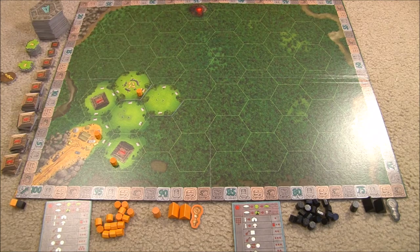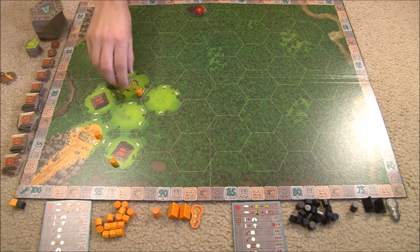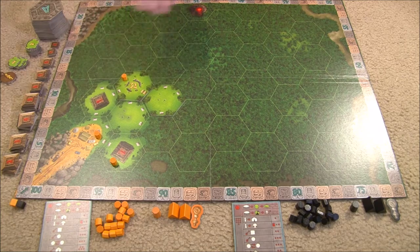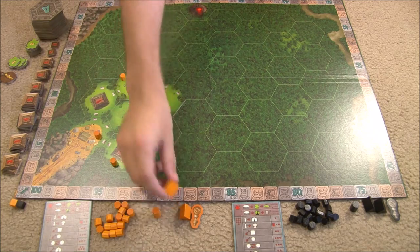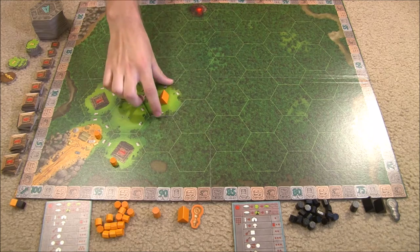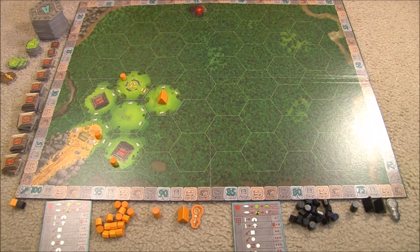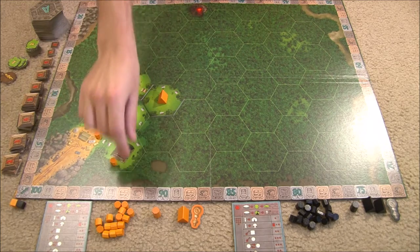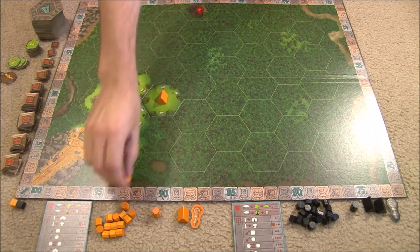There are two more actions costing five action points each. The first is to establish a camp. You do not have to be on the tile where you want to establish it. You can only establish camps in tiles that do not have other camps — one camp limit per tile — and they must be totally empty or treasure tiles that have all treasure taken off them. It costs five action points to place a camp, and you are limited to two camps total per game. Workers can be placed in the base camp or any of your camps for one action point each.